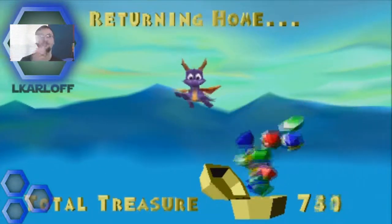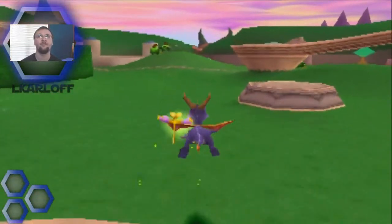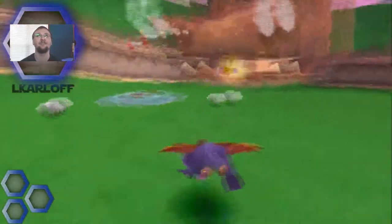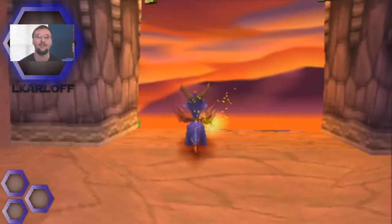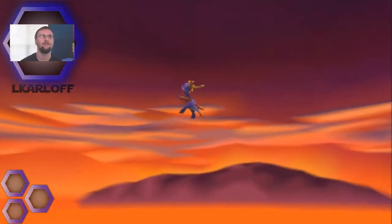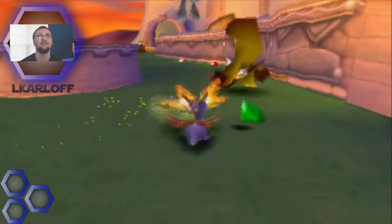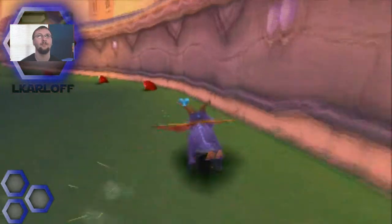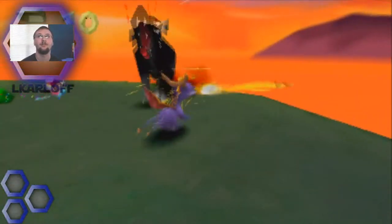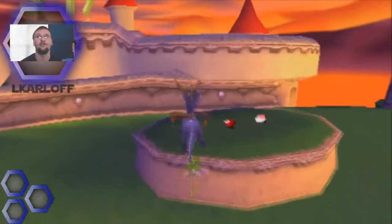Let's head back and go confront Toasty — he's kind of really an easy boss. I love that one level in Peacekeepers where you could fly all the way across the map and take out the crows on the things. I forget the name — I think it's called Clifftown. That was my favorite level from that world when I was a kid. The next boss after Toasty is Dr. Shemp, and then we have Blowhard. Goddammit — I hate these dogs. I totally forgot about that. I'm really getting lit up on these dogs. I'm gonna have to go get some butterflies, or kill some sheep.